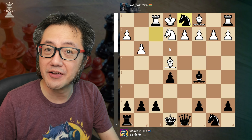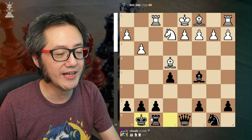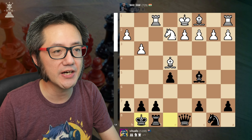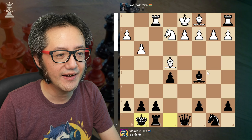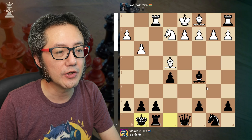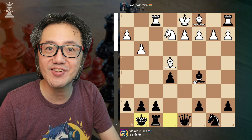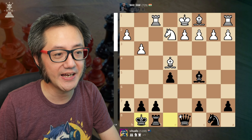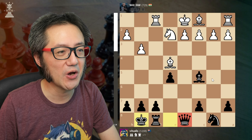My strategy from now on is quite simple: castle short, get the king out of danger. Now they have five pieces, I only have four, but I have the queen. The goal is to play conservatively, try to trade down pieces, and simplify into an endgame where the queen's superiority will be felt.